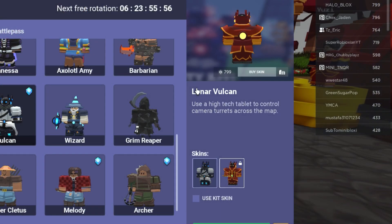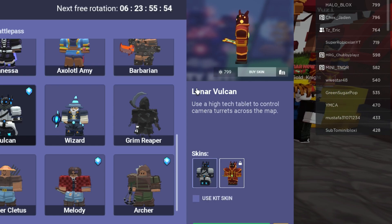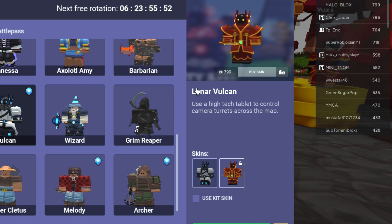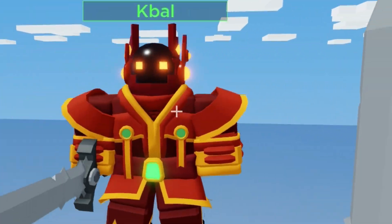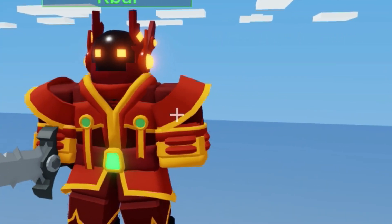There's a brand new skin for Vulcan called the Lunar Vulcan. It looks really good. I don't have Vulcan, but my friend is wearing the brand new skin — it's a sci-fi lunar skin and it looks really cool.